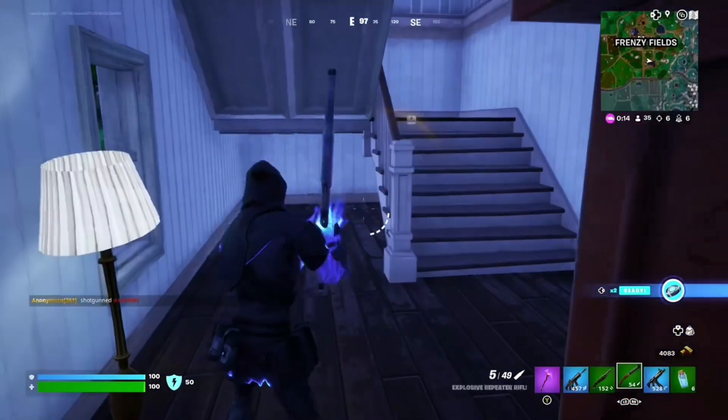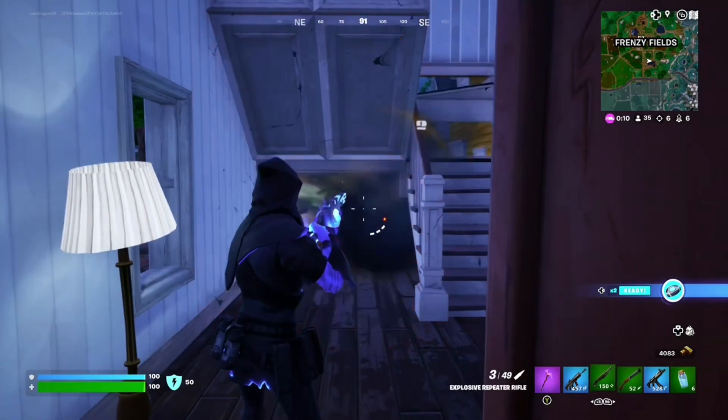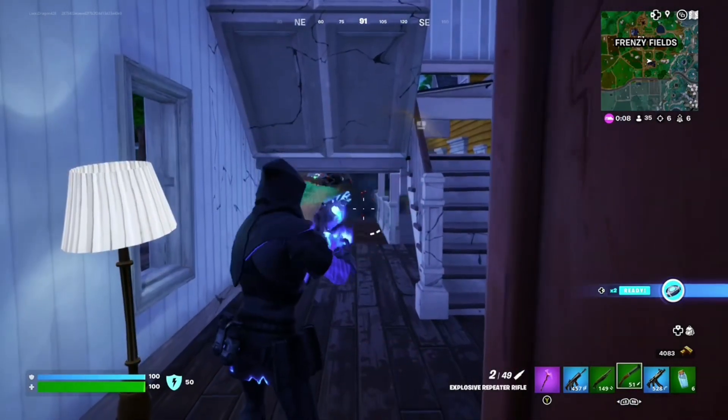All you need to do is have them both in your inventory next to each other. Shoot one, then shoot the other, just like you did in the OG double pump. And that's all you actually have to do, since it works just like the OG one.